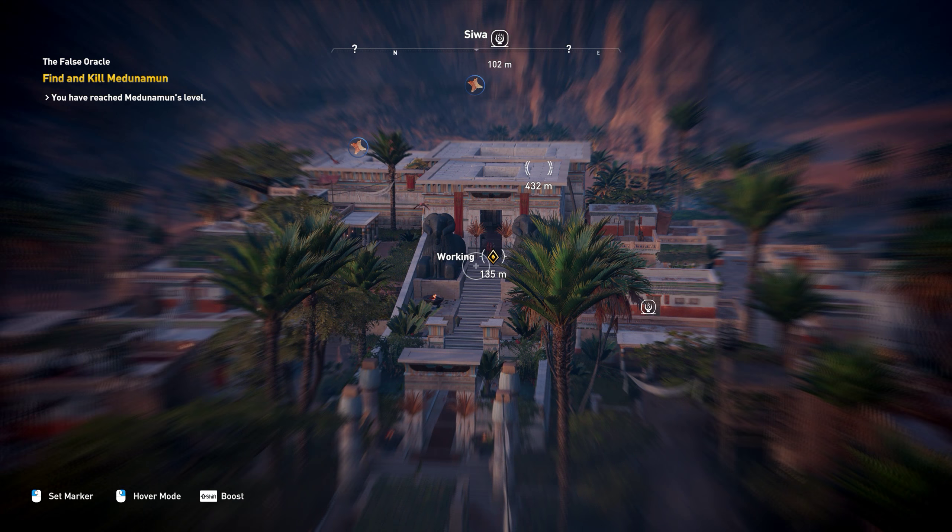Medjay Bayek is summoned and masked men tell him to sheathe his weapon and follow them. One thing to note is the big skull icon above the enemy's head — that tells you right now that this fight is not meant to be won. Even a level four hit will kill you, because you're not meant to survive this encounter.